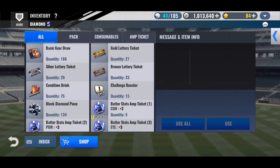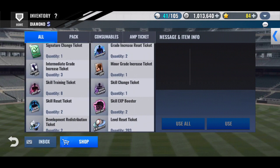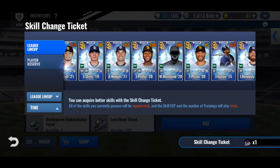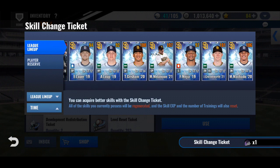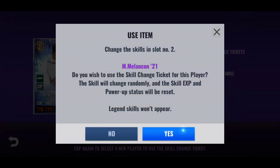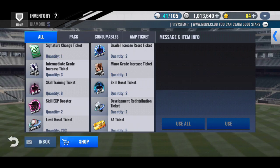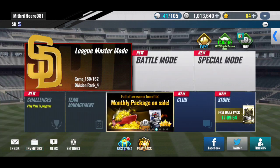How many do I got? 134. I got a ways to go. I can't land skills on him.